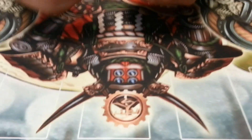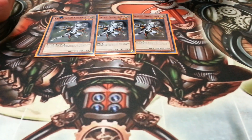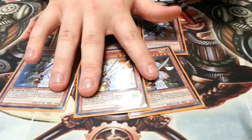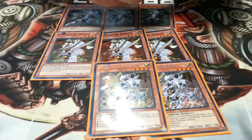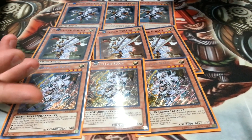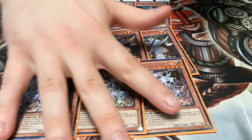So, three Constellar Sheridan — he's the main searcher of the deck, adds any Constellar when he's Normal Summoned. Three Pollux — he's the swarmer; the turn he's Normal Summoned, you can Normal Summon another Constellar. And the heart and soul of the deck, three Constellar Kaus — he's the level manipulator. These nine are the first nine cards you always run.